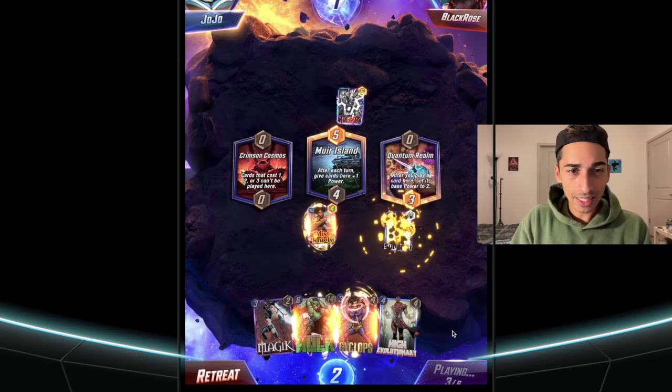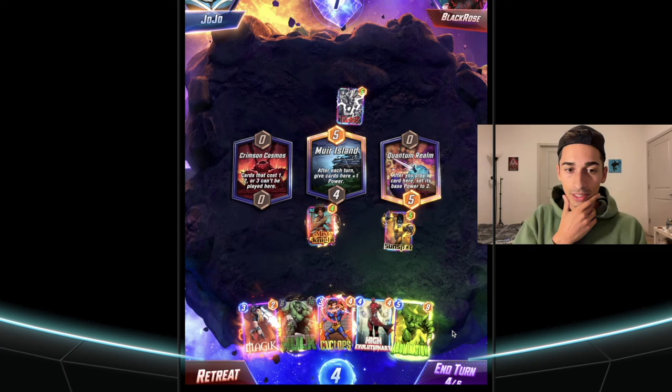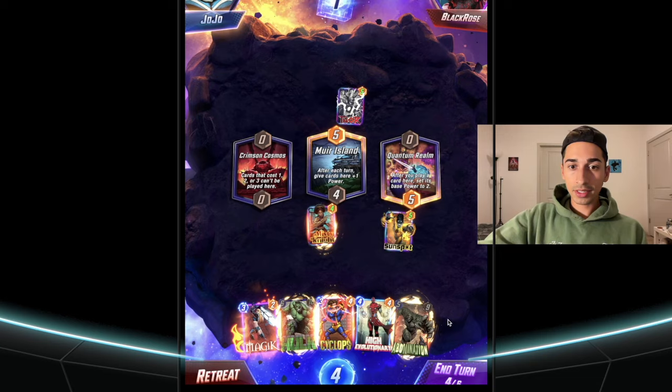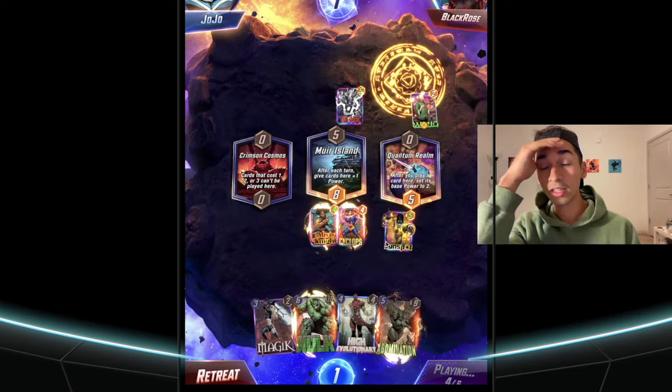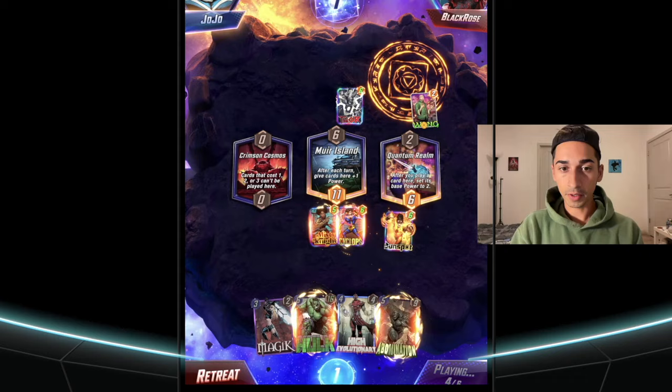Unspent energy isn't wasted — Hulk is getting buffed and Sunspot is getting a plus two, so now we're on the board. These are really high-ranked people and this guy has a glowy infinity sign. Now this is a tough choice — the question is Magic or Cyclops. We're going to use Cyclops next turn to keep getting that unspent energy and also show you the effect. We have Wong on the other side — I literally told you this is the only thing that counters me — so we might just lose off that.